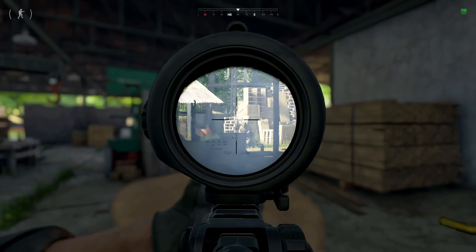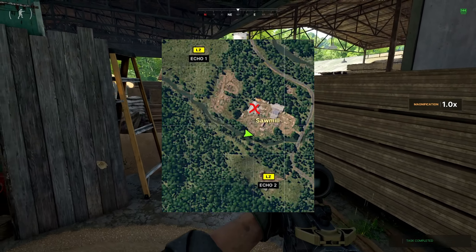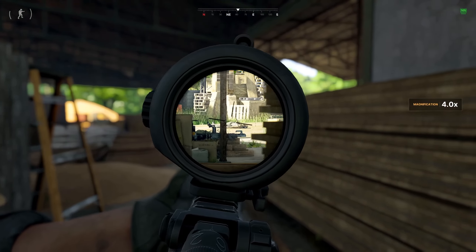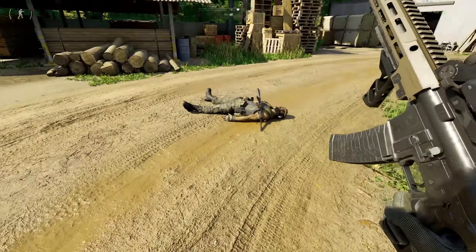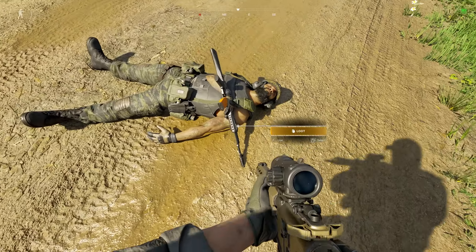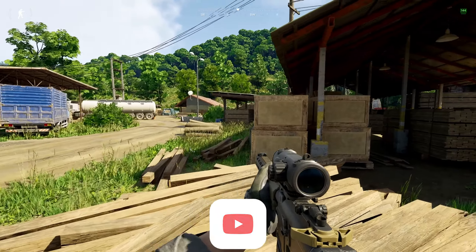You're going to be heading to this warehouse building, and the boss generally spawns in this area right here. When I went here, I got the boss kill right there, and this is what he looks like. The boss has a little bit of extra gear — he has an AK-74M with an ACOG scope and an LZSH helmet. And that is how to complete Timber.